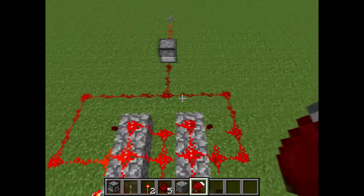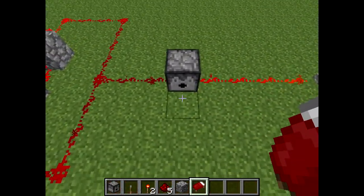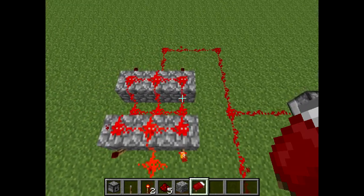What you need here is just basic stuff and it's really simple. You're going to need cobblestone, redstone, a redstone torch, a lever, and a dispenser.